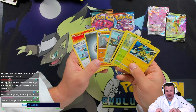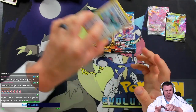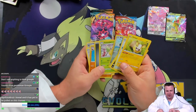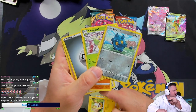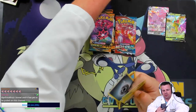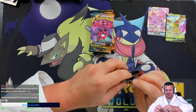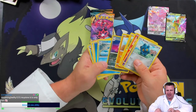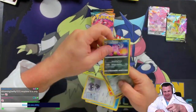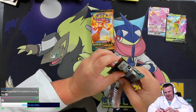We have a Glameow and a Conkeldurr along with a Metal Energy. Conkeldurr is a regular rare and Glameow is a regular common. Jealousy and Galarian Slowbro — that was very very close, I almost made the same mistake that N is famous for. Almost made the mistake but I didn't quite make it. Glad I caught myself there. All right Darkness Ablaze — you're calling the Charizard! Gables, which pack is it going to be in? Pack one, two, three, four, five, or six?